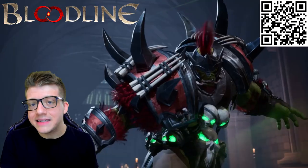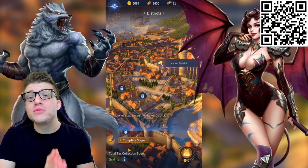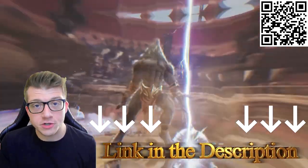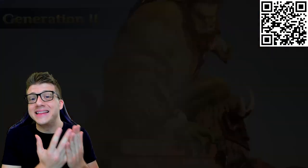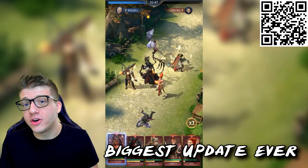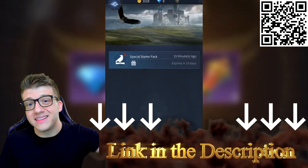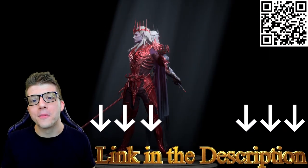Today's video is sponsored by Bloodline: Heroes of Lithis. In Bloodline you'll be building your own gorgeous kingdom with incredible graphics and heroes. It has a unique hybrid system that lets you create your own legendary champions — a lycan father with an orcish mother, and the resulting heir gains the talents of both parents. The game just got its biggest update ever, and starting October 27th is a Halloween event introducing the brand new vampire clan. Download Bloodline for free with the link in the description to get a free starter pack worth twenty dollars.